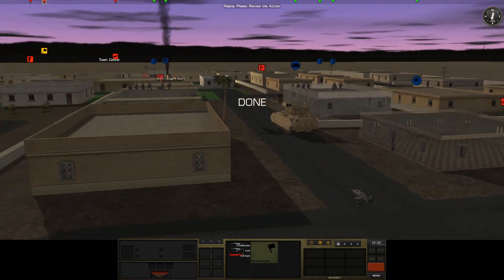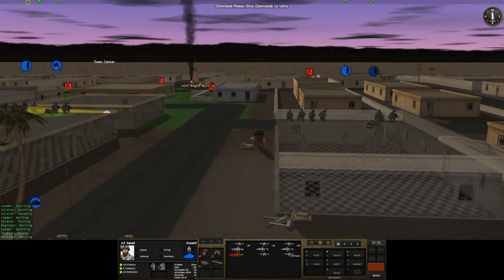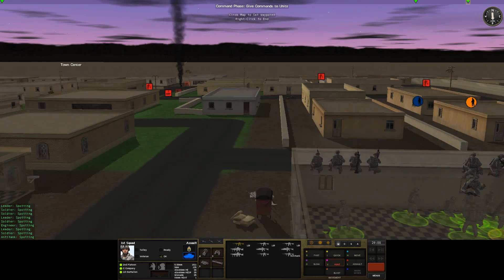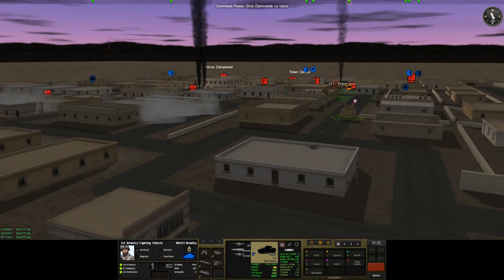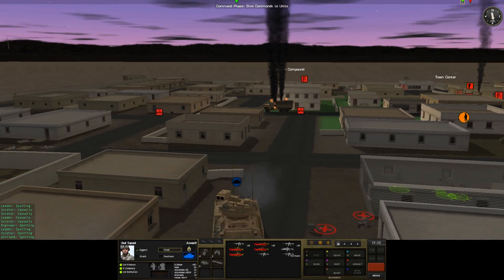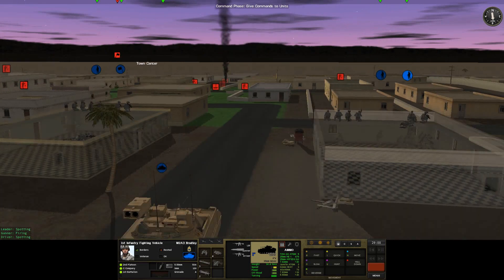Our intention now is to continue pushing forward. These guys right here on the roof — other guys on the roof have done beautifully. These guys, not so much. So let's get to level one. We'll keep them on the roof over here, get these guys to level one of this building. I think a hunt maneuver is more appropriate. And we're going to do the same thing here with the Bradley — push forward with the hunt maneuver. As for the left side, I think I just want to keep the infantry here pretty much and use the Bradley to pound away at the building.